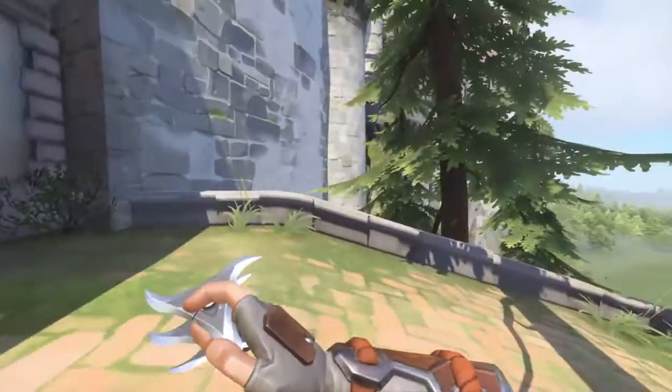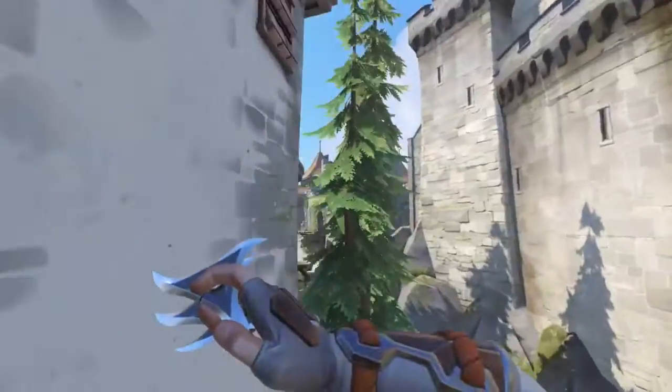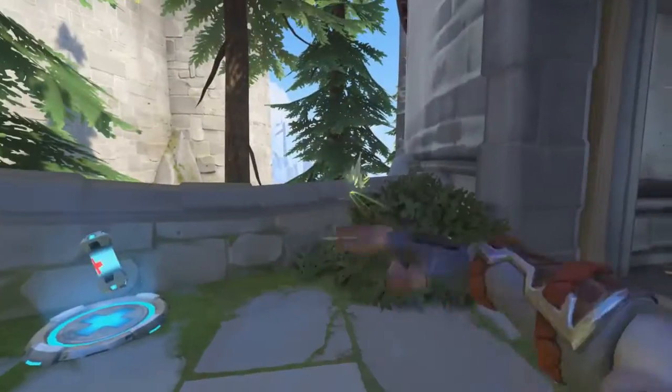As Genji, of course, it's also quite difficult and it took me a while to figure out this route. Pretty much what you have to do is jump off the edge, climb up the wall as high as you can go, jump, and then dash. If you time it right, you should be able to get the inside corner there between the wall and the railing.